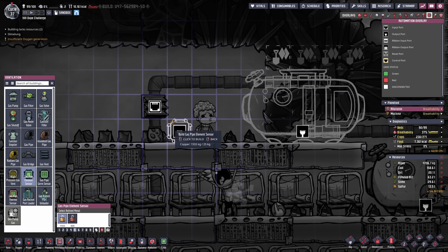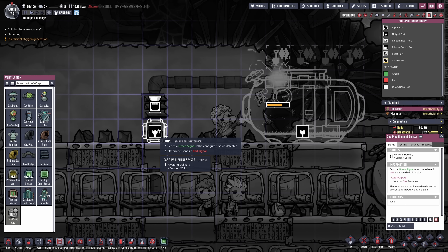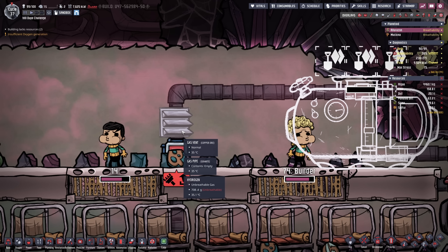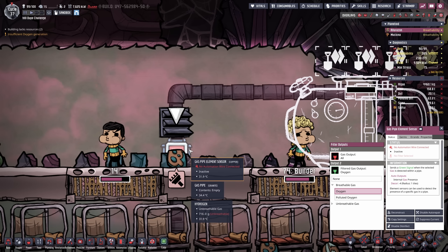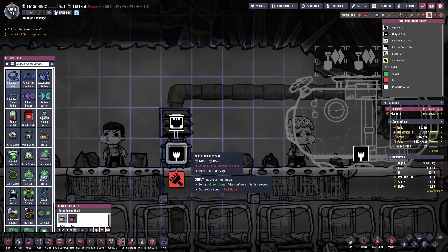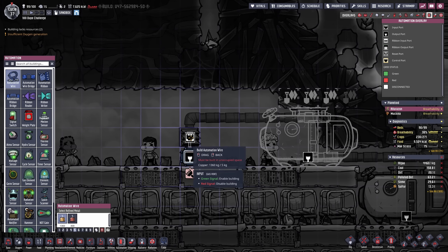Now I have the space for a gas element sensor and what we want to do is detect hydrogen and therefore allow it through. If we want to keep this easy without a NOT gate, and because we know that only oxygen and hydrogen are ever gonna flow through this pipe, we're gonna go with the simplest method and just choose the gas we want to expel — because whenever we detect oxygen we are going to open up the vent. If there are more than two gases in the pipes then it is better to do it with a NOT gate and choose the element you want to keep.